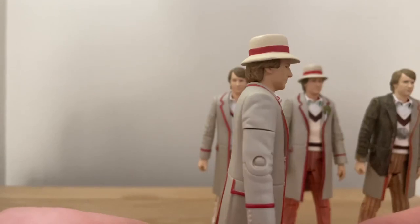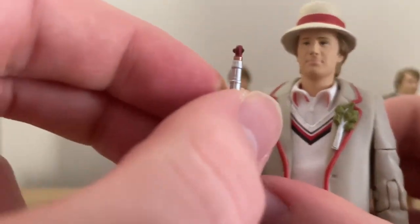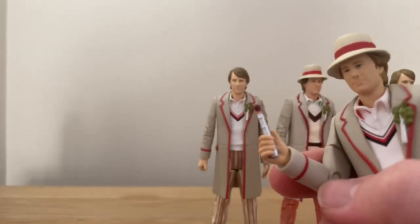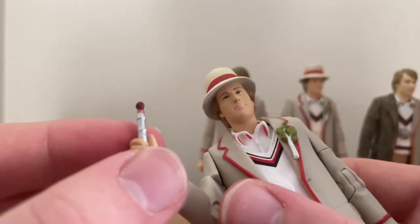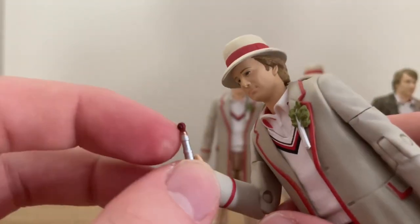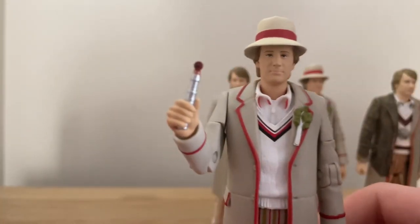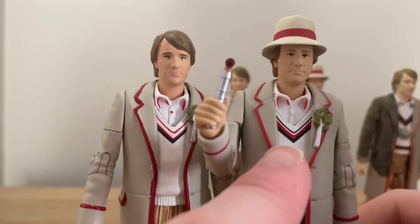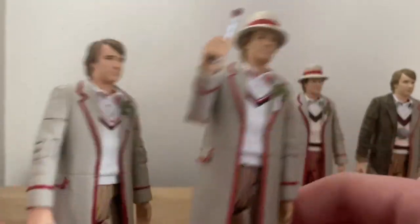This one is from The Visitation, and this one does have a Sonic. The Visitation is the story where he has his Sonic broken and he just never thinks to replace it until two bodies later. Seven did have a Sonic in the TV movie but all he does with it is lock a chest and then never use it. Now the only real difference between these two figures is that one's got a hat on - and there are so many years between these two figures' releases but there's no real difference, apart from one's got a red band on the hat and that one has a brown one, and their trousers are a bit different - the colours are a bit sharper.